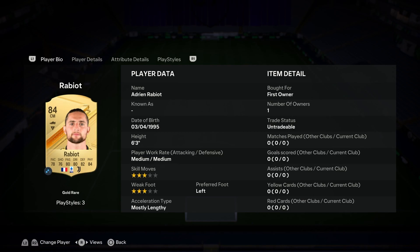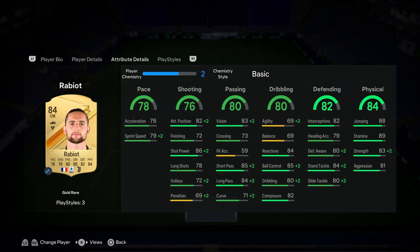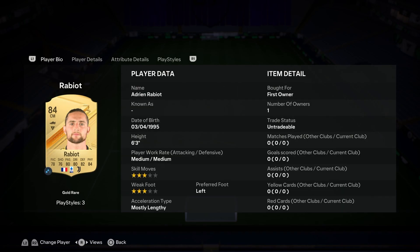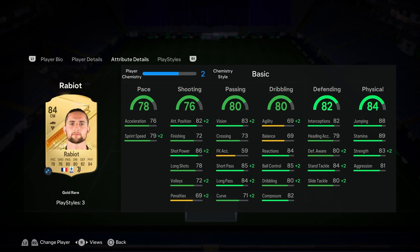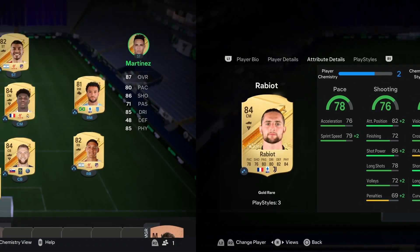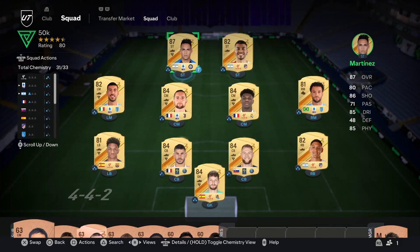Next to him we have Rabiot — three star/three star, six foot three — honestly an unreal card. I've used him in Draft and other play modes; such a beast, especially on corners. He can play left mid and center mid, lengthy as well. His play styles are Power Header, First Touch, and Aerial — Aerial and Power Header together on corners, you know what's gonna happen: it's a goal. Amazing stats — 88 jumping, 83 strength — everything is almost green. He's one special card away from being Holiday Club.